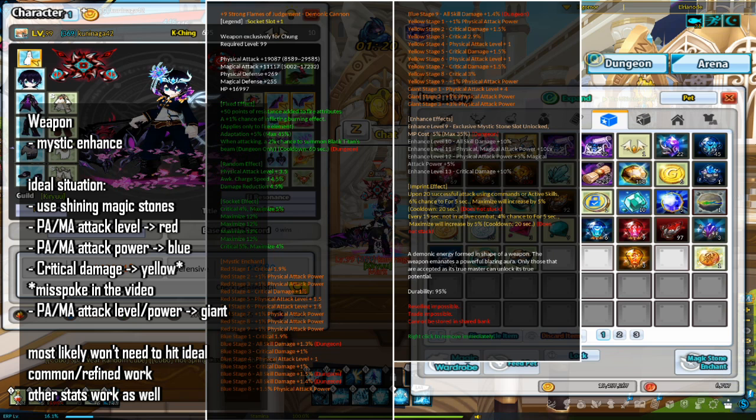You want to mystic enhance your FOJ with things that boost CP. Ideally, you'd want to socket physical or magical attack level for red, physical or magical attack power for blue, physical or magical attack power for yellow, and two physical or magical attack powers and one physical or magical attack level for giants. You'd also ideally want to socket with shining mystic stones. However, it is highly unlikely you will achieve the ideal situation. Getting other stats like critical or maximize, and using refined or common mystic zones, is totally feasible for hitting the CP requirements.